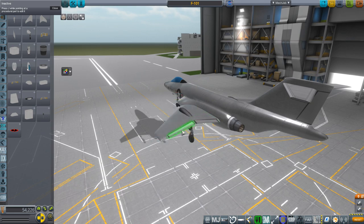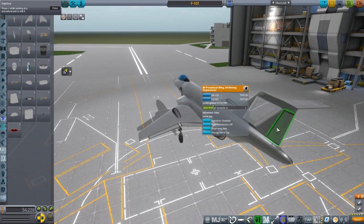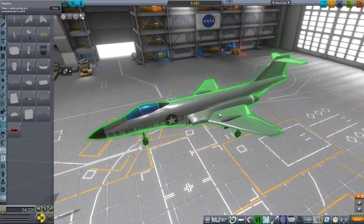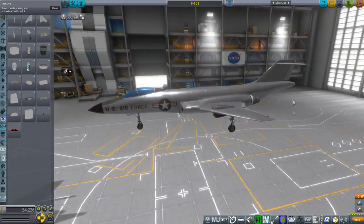The control surfaces are all B9 procedural wings, including these horizontal stabilizers and the rudder there. But otherwise, the body, wings, and vertical stabilizer I modeled in Blender to get a good look.